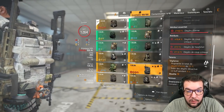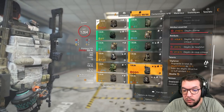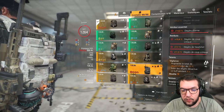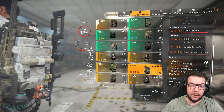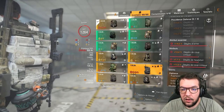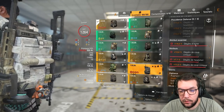Le talent Vigilance qu'on utilise sur beaucoup de builds DPS, dans la mesure où c'est le plus rentable en termes de dégâts : il augmente le total de dégâts d'armes de 25%. Subir des dégâts désactive ce buff pendant 4 secondes. Vous connaissez sans doute ce talent. Sur ce sac j'ai un petit peu de dégâts headshot, 14% de dégâts d'armes, donc c'est pas l'idéal.